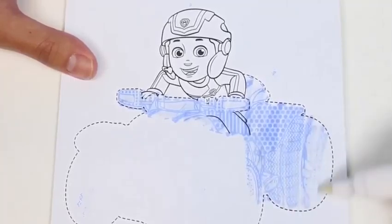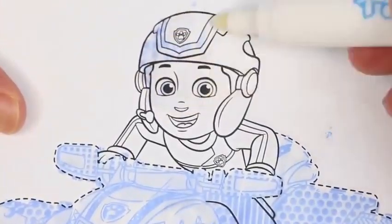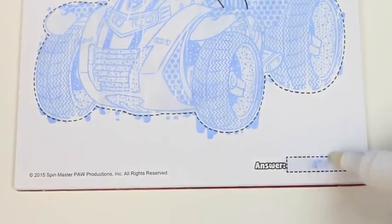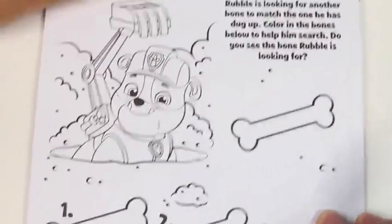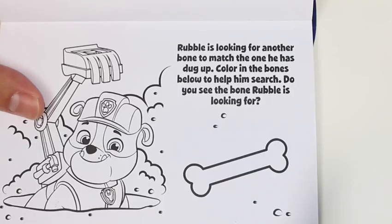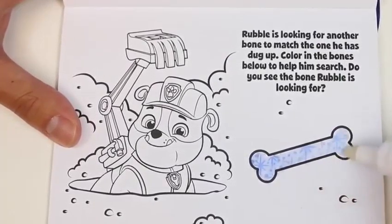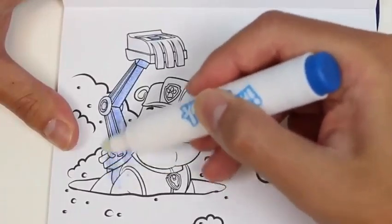Let's check out the second page. Ryder is the leader of Paw Patrol — what does he drive on land when he's not using it as a jet ski? We'll color this picture to find out. Starting with what I'll guess is the side mirror — we're starting to get polka dots. These look like tires — they are tires! Some more tires, some lights, a grill. This vehicle looks pretty crazy — there's a number one. Let's color in Ryder's helmet — a bunch of stars. What is this vehicle? It's an ATV — and that is the coolest ATV I've ever seen!